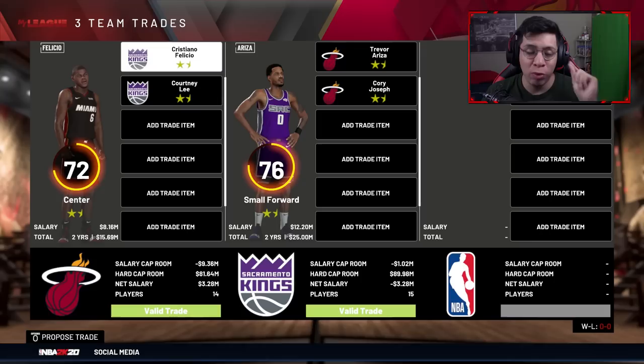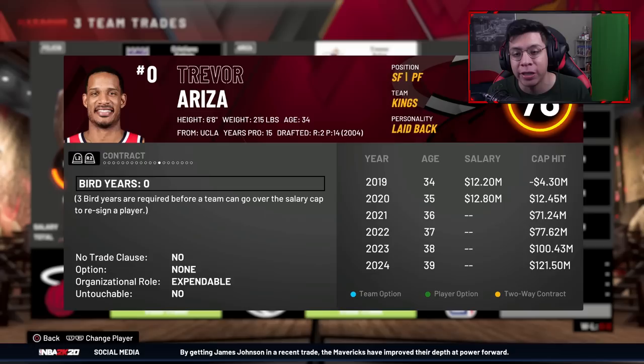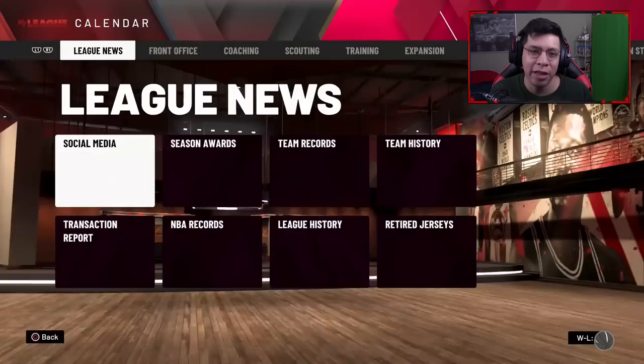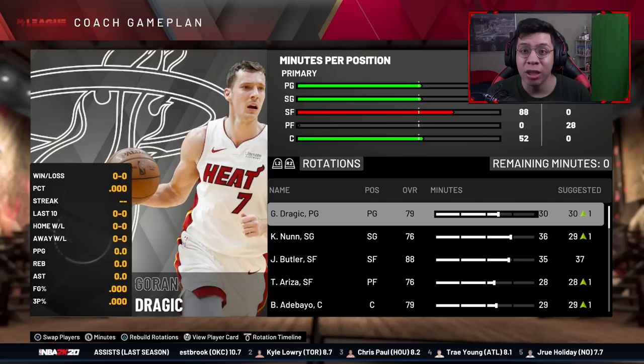It went through — we got ourselves a backup center. Gafford could be a backup in season two or we could trade him or Thomas Bryant later. I also need a power forward of the future. I couldn't find a young point guard through trades, so I'll use Trevor Reza as trade bait in the offseason. For now he's my power forward, and Cory Joseph will just be on my bench.